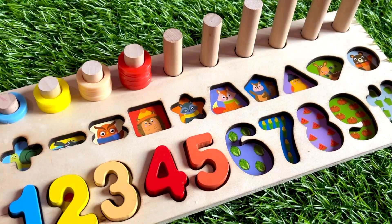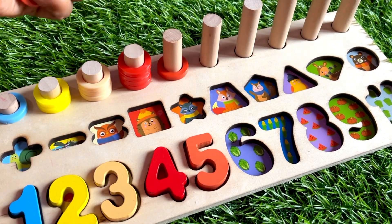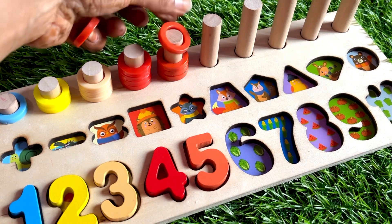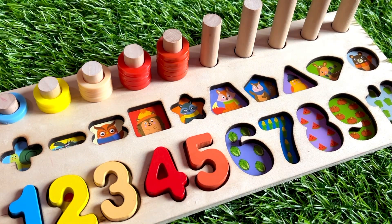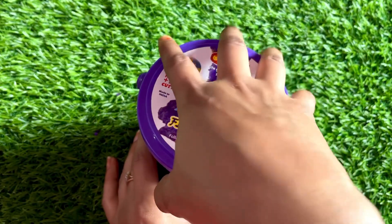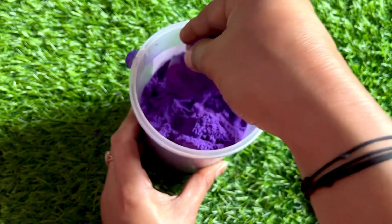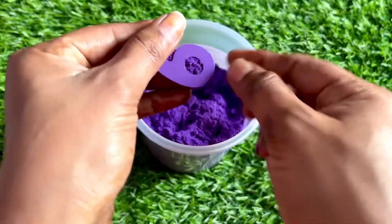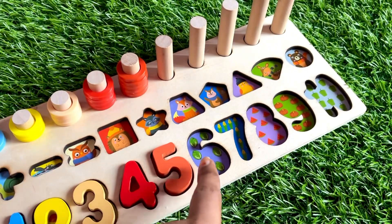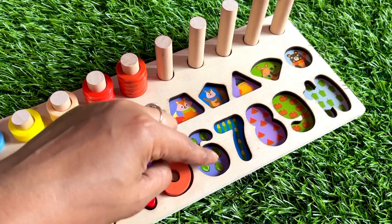Let's put number five right here. Now we have five ring circles. Let's count: one, two, three, four and five. Now we have a beautiful bucket of kinetic sand clay. Let's open — wow, it's purple color, so nice, so much fun! Here we got our next number — it's number six! Number six in purple color. Here six cabbages. Let's count: one, two, three, four, five and six.